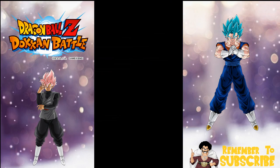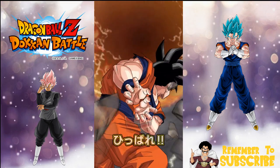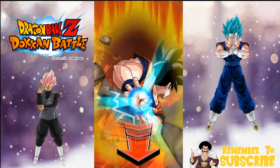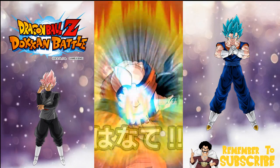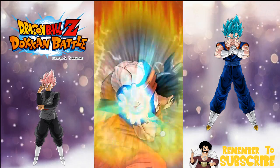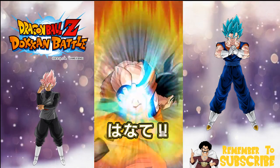Apparently I saw something about today — I haven't looked into it yet — but it looks like anyone who summoned as soon as the banner came out gets all their stones returned because of something that happened. This is going to be the group summon. What we typically do is three, two, one, release — and on the word release we let go. If you already summoned on the banner, let me know what you pulled in the comments below.